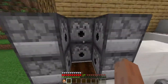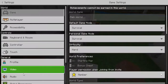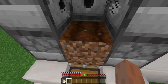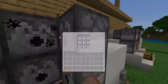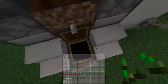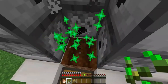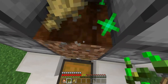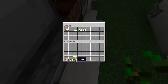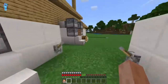What these dispensers do is when I flick this lever, they move out and dispense a bunch of bone meal. If I go over here and hold it, you can see it makes a bunch of wheat grow. That's pretty cool.